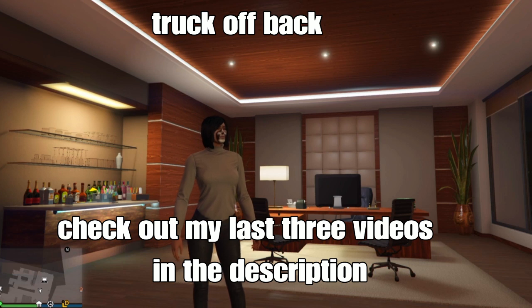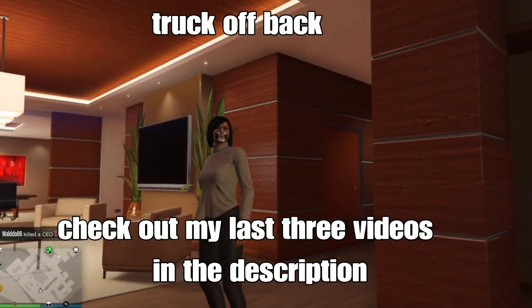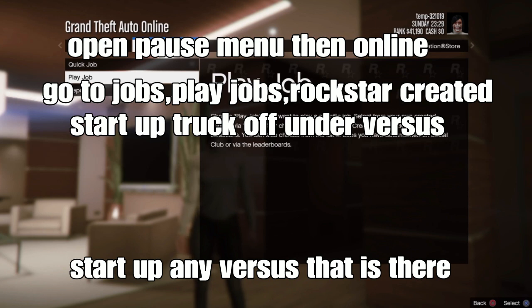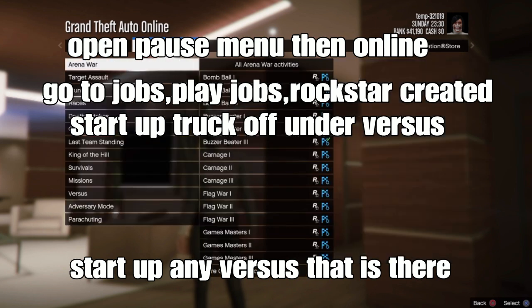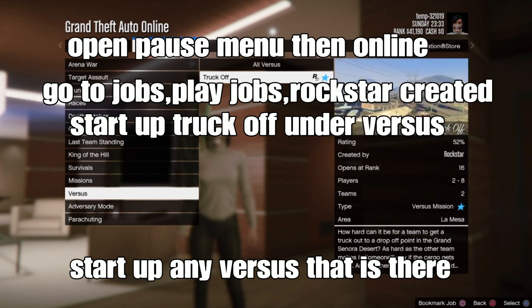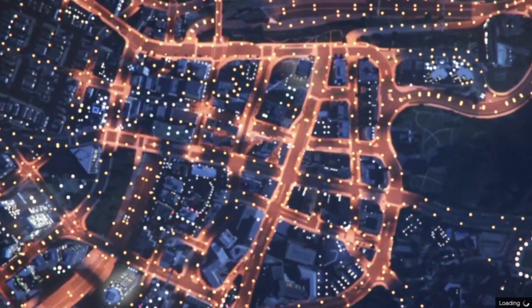Basically using truck off to truck out — the rushing job is back guys. Check out my last three videos linked below. Remember to start, go to online, open your pause menu, go to jobs, play jobs, go to Rockstar Security, and set up the truck off on the written job.